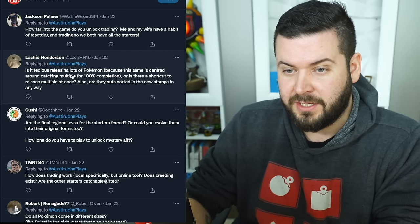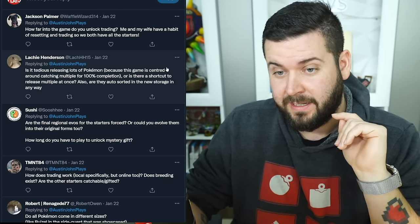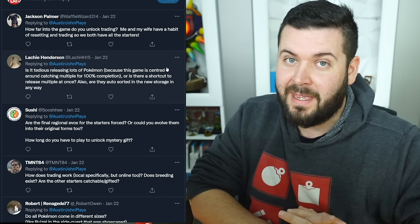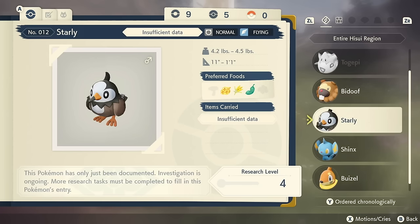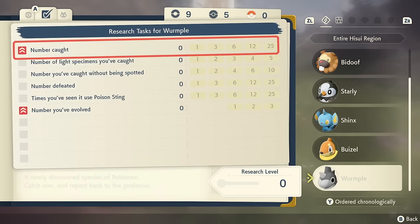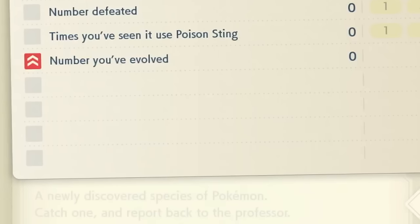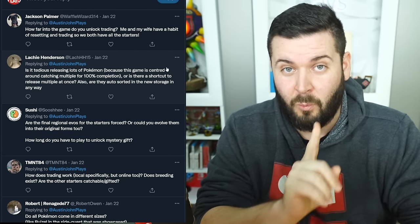Is it tedious releasing lots of Pokémon? Is there a shortcut to release multiple at once? Are they auto-sorted in storage? There's no auto-sorting in the stables. This game is not centered around catching lots of Pokémon — it's not made so that you have to catch 50 of every single one. For every single Pokédex completion there are two approaches: catching several Pokémon, or using various methods like staying unseen, finding special size variants like smaller, larger, lighter, heavier, or an alpha version.